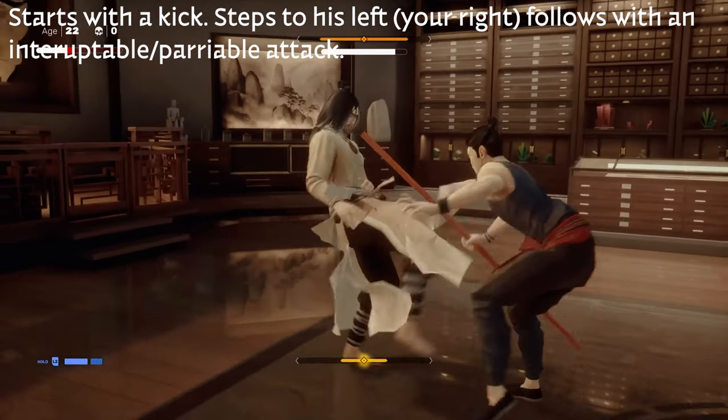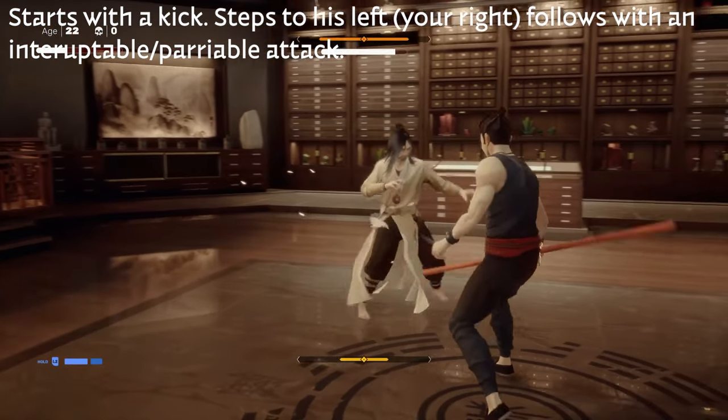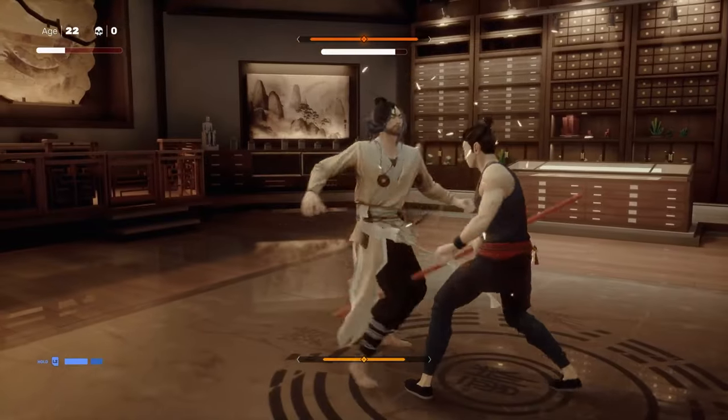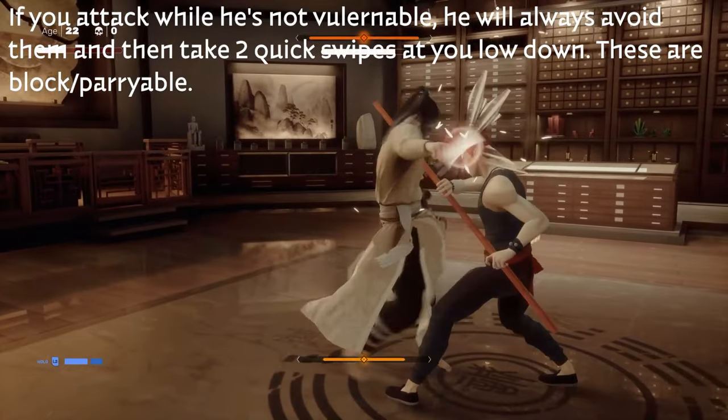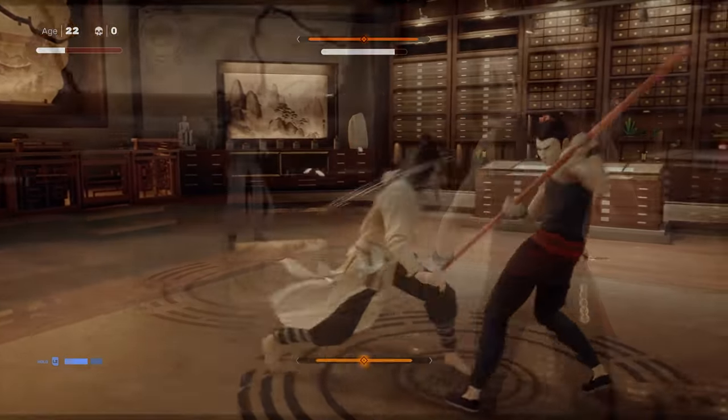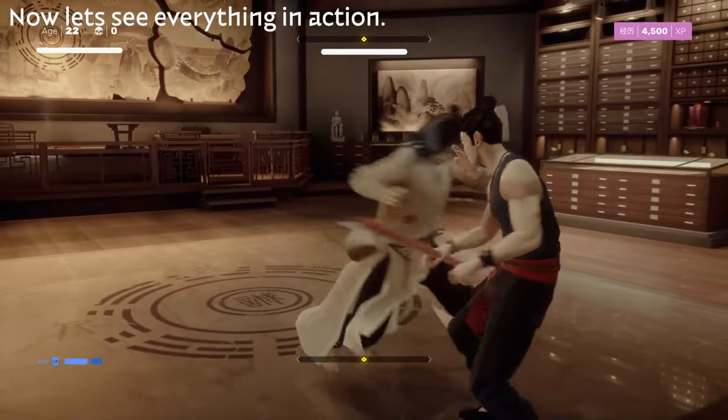If he starts with a kick, he's going to step to his left — your right — followed by an interruptible, parryable attack. So just parry or block here. And if you attack while he's not vulnerable, he's always going to follow up with two quick swipes. He will always dodge your attack, so just be careful.